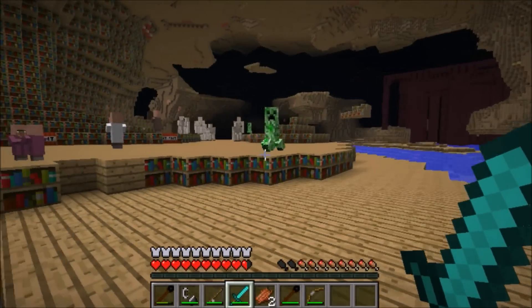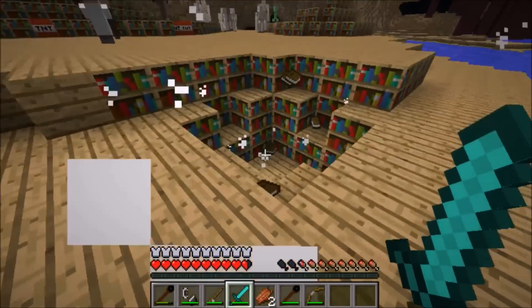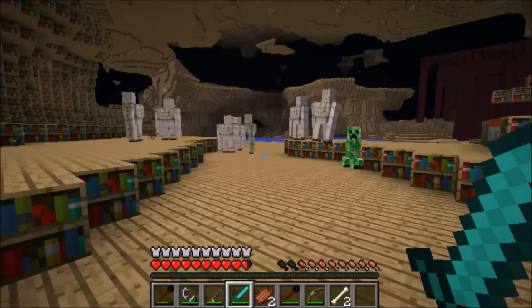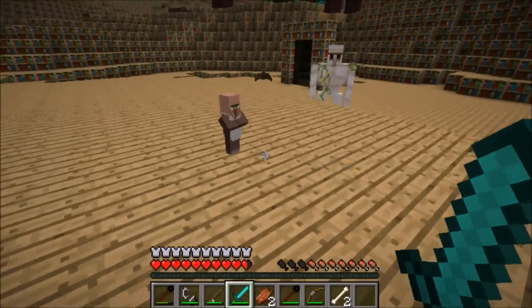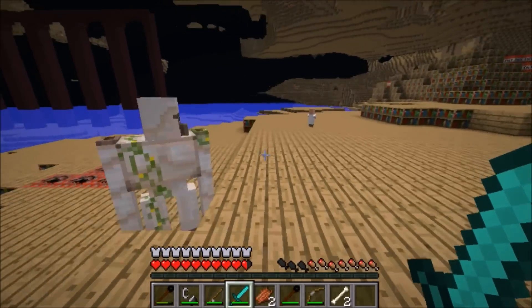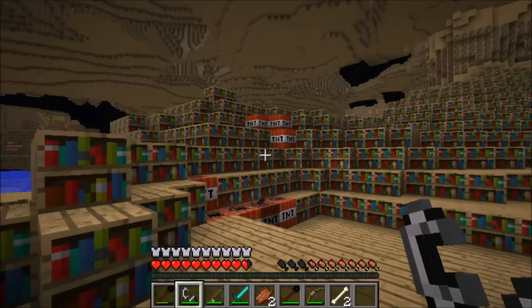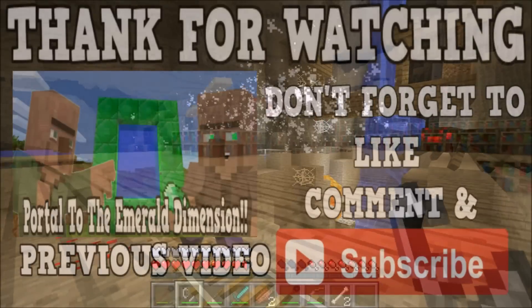The iron golems are going to work, but they are not killing any of the creepers because iron golems do not kill creepers. I'm not for sure why they don't kill creepers — maybe they really love creepers. But overall I think this is an absolutely amazing dimension and the iron golems and the villagers are going to absolutely love it. Let me know what you guys think about this dimension down in the comments section below. And as always, if you enjoyed this video, please make sure to like, comment, and subscribe. Until next time, thanks for watching!